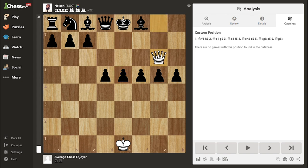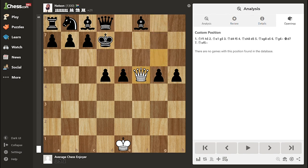Queen to g6. I'll take this pawn. Maybe another check. He wants a repetition — no repetition for you. And by the way, I'm giving him a chance to win my queen by a discovered check, but I mean, he just blundered two pieces — I doubt he'll ever see that. But there's no need to test my luck any further, so I guess I'll just take a pawn.